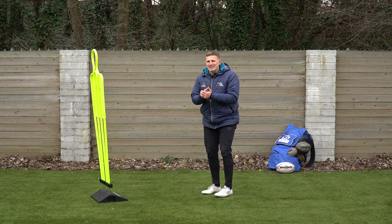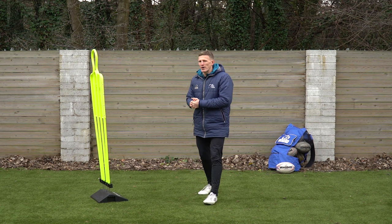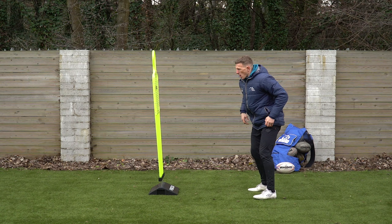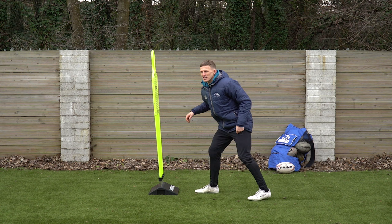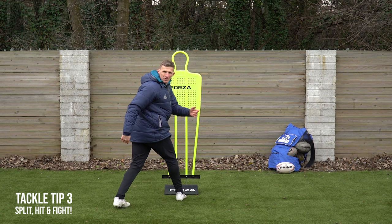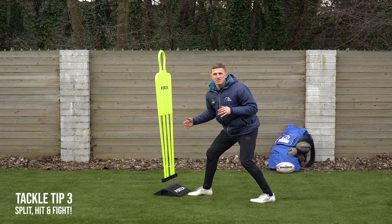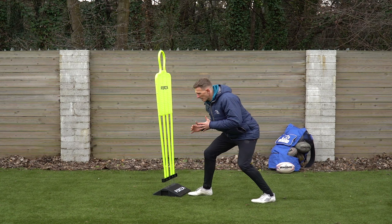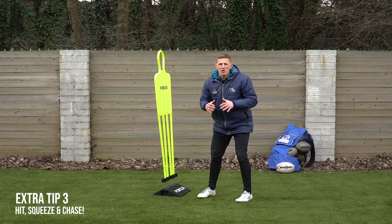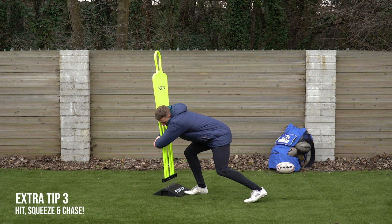Watch the belly button and chop your feet — those are the first two parts. The final part of block one is when we make our hit. If I'm attacking with my right shoulder, my right foot gets really close to the attacker — I want to split the attacker. Plant your foot in the middle of their body, splitting the defender. Then when we drop our height, this is where we start to fight. Hit through, chase our feet, and keep pumping our legs. This player is not going to give up easy — squeeze your hands on their legs.